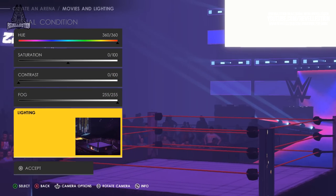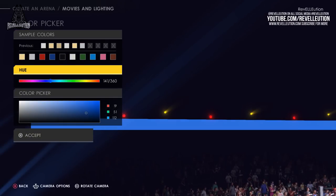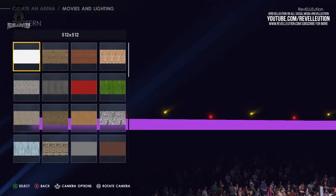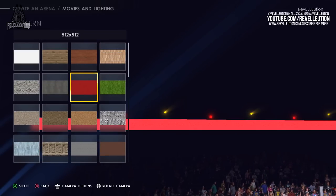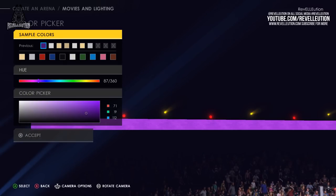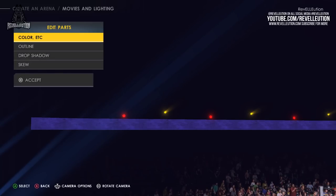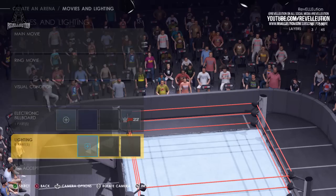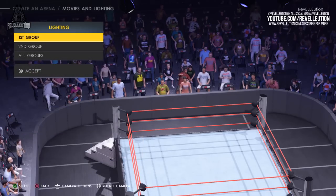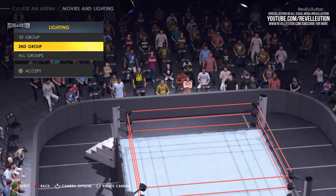We can then move on to the electronic billboards of the arena, which can be seen in the back of the arena, usually used to promote sponsored products on WWE TV. The billboard allows you to use a movie or create your very own banner, with the ability to toggle your option between entrances and matches. From there, you can change the colour of your billboard, apply images or patterns, and use single or tiling images. The lighting option applies additional coloured lighting of your choice to the arena, with two available changes and the ability to pair or edit them individually.